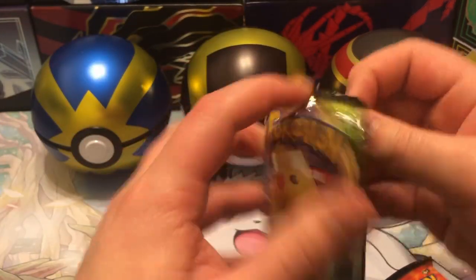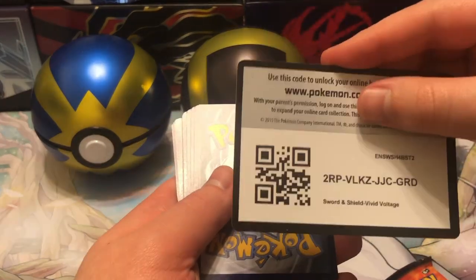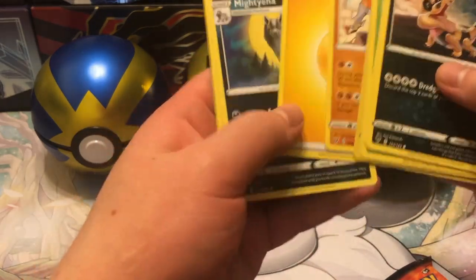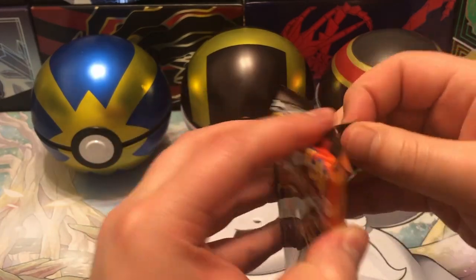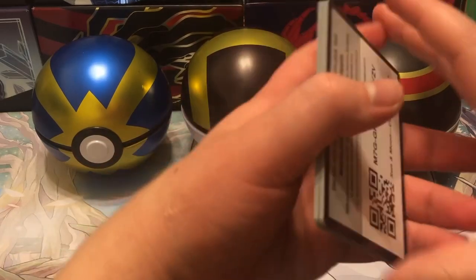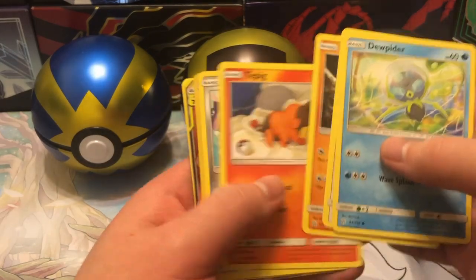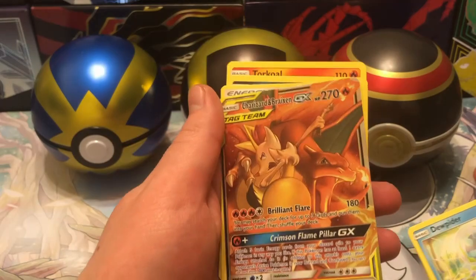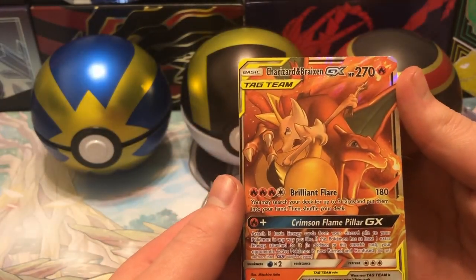Vivid Voltage - let's see what we get. Code card. All right, let's see. Okay, nothing. Got nothing. Now Cosmic Eclipse - this is one of the old packs and we're hoping that we get something from this old pack. Code card. All right, let's go right through it. Oh, and we get...